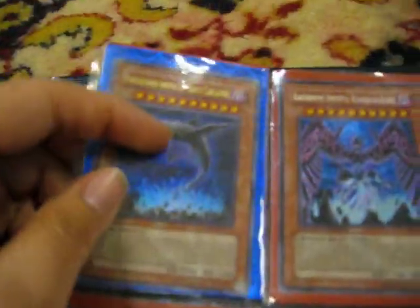Next page, we got Earthbound Immortals — three of them. Ultra Rare Chatuchaluha, Secret Rare — this one I think is from a tin I got in a trade, and this one's from the Yusei tin.